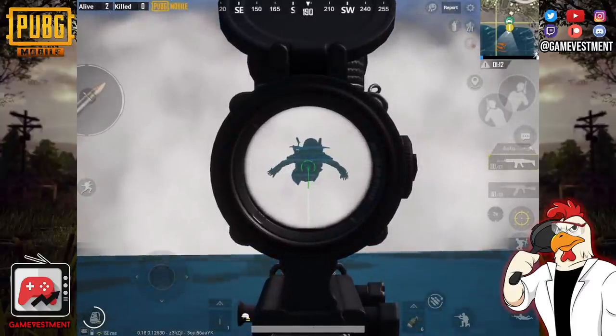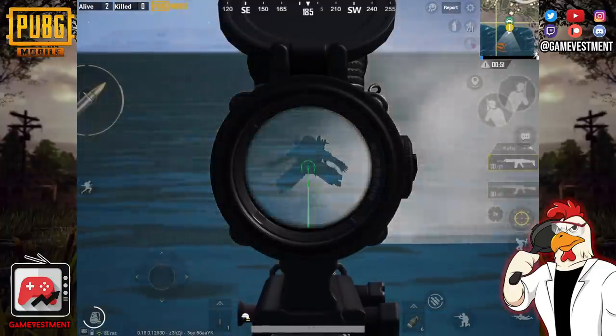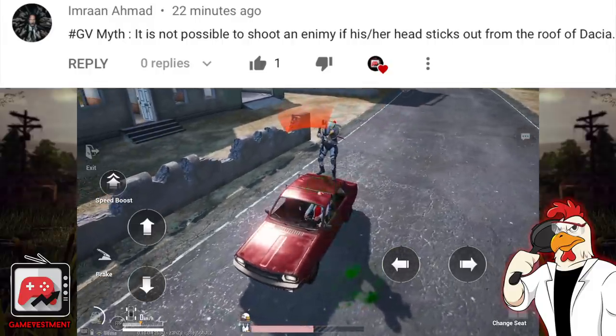But why, because there's even more — the same effect is going to happen if the enemy is underwater. This one is really old, so let me know down below if you think it's a trick or a glitch and if it should be fixed. And speaking of things that should be fixed: if your helmet sticks out from a vehicle, you can still get damage.